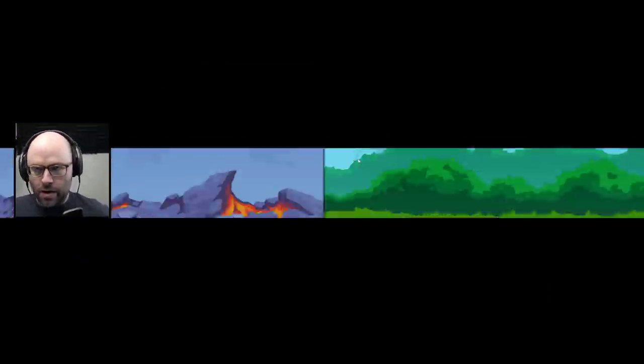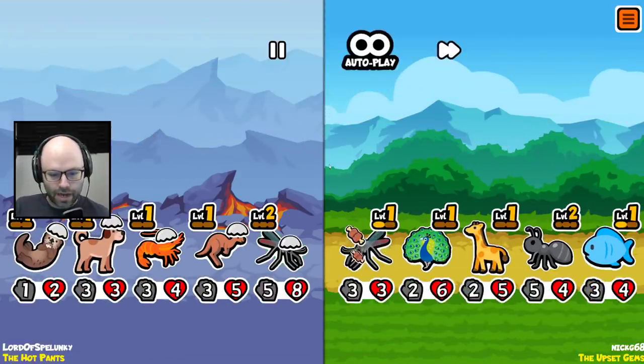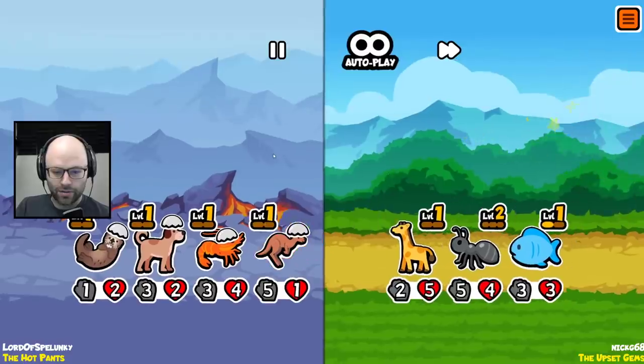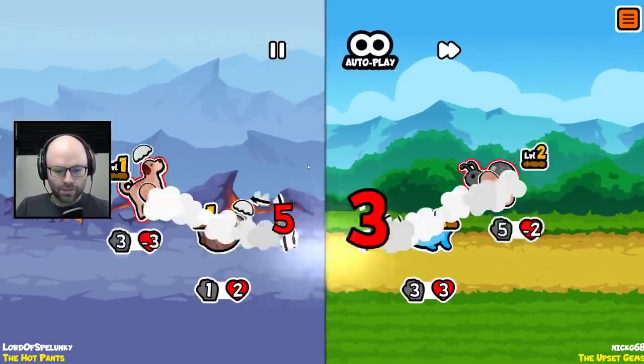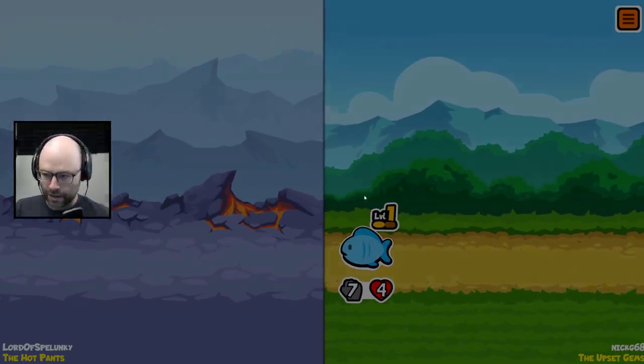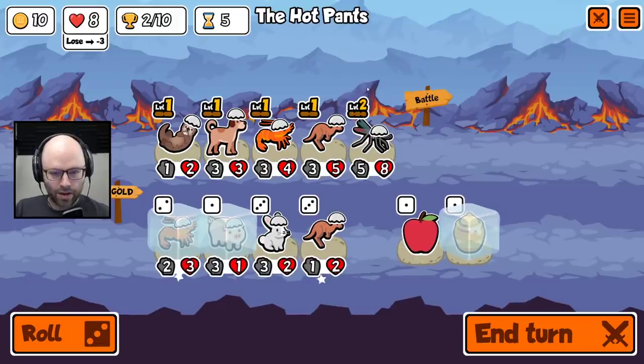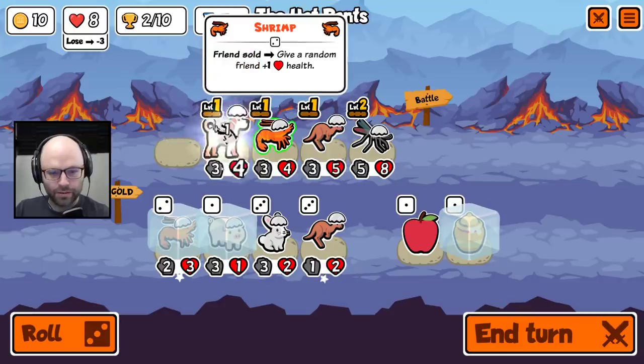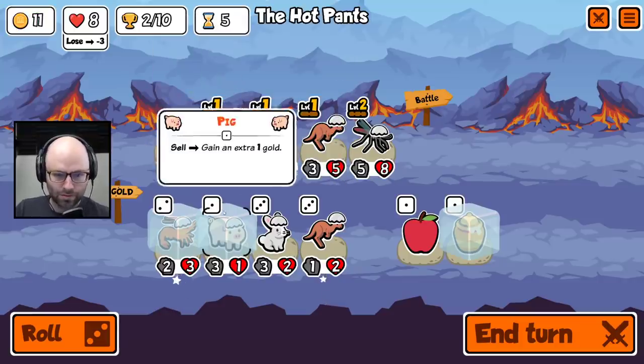Next thing we need is garlic on whatever unit is going to stay in front of the kangaroo, which for now is the mosquito. That meat has just blown us out two times, man. It's so sad. I think we've now lost that round. But we have a strategy, and that's more valuable than a win sometimes — not always, but sometimes.